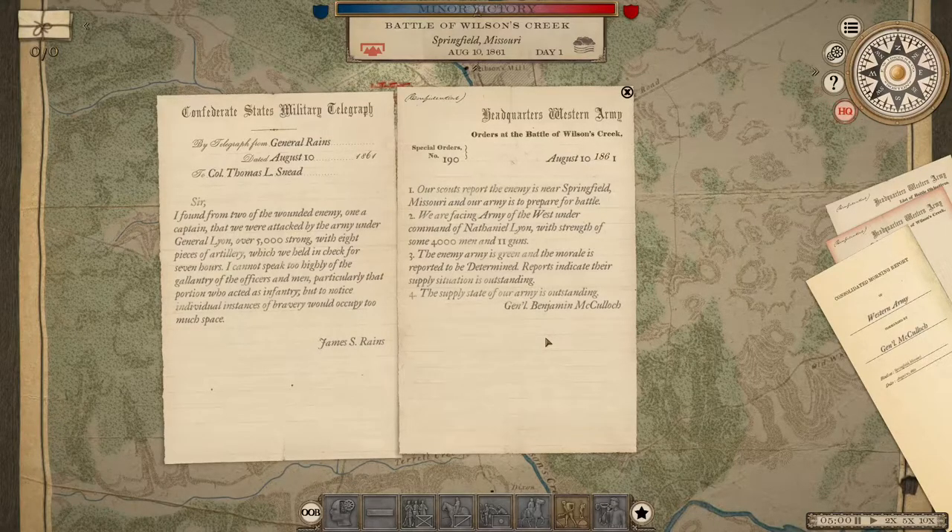James Rains sends to Thomas Sneed: I found from two of the wounded enemy, one a captain — we were attacked by an army under General Lyon, over 5,000 strong, with eight pieces of artillery, which we held in check for seven hours. Special Order Number 190: our scouts report the enemy is near Springfield, Missouri, and our army is prepared for battle. We are facing the Army of the West under Nathaniel Lyon, with 4,000 men and 11 guns. The enemy army is green, morale is determined. They have outstanding supply, and so too we.